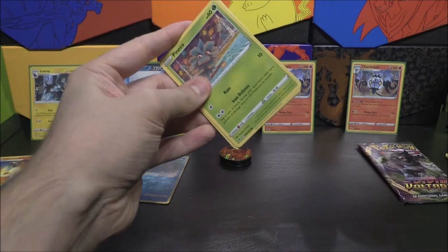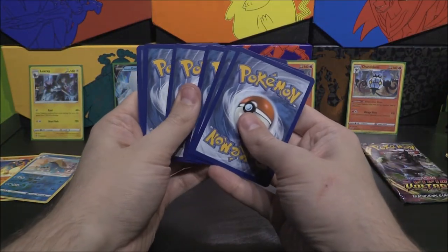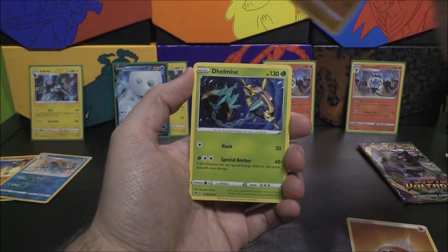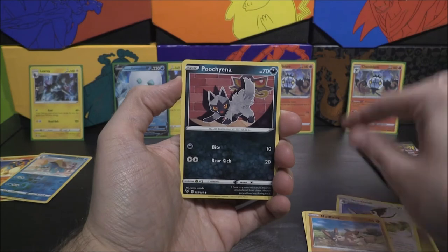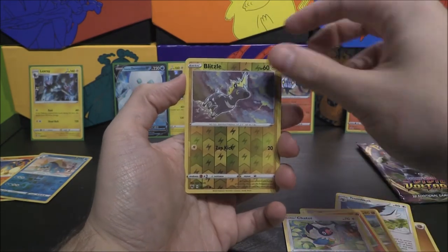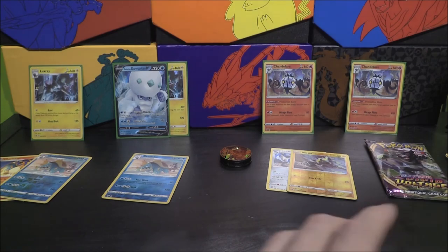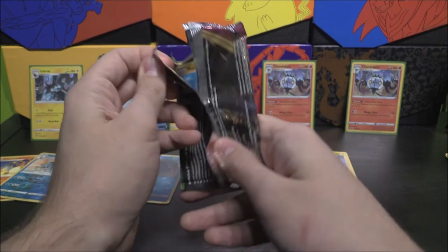So we have one pull and the same reverse in a row. We've already basically beaten the other single blisters — you're already getting four holos. Within just getting one of these you guarantee yourself one holo and a bit of a playset. We get a Fighting Energy, followed by Shuckle, Dhelmise, Trumbeak, Vullaby, Mudbray, Poochyena, Charmander, Chatot, Blitzle as our reverse. The rare or better is Lucario.